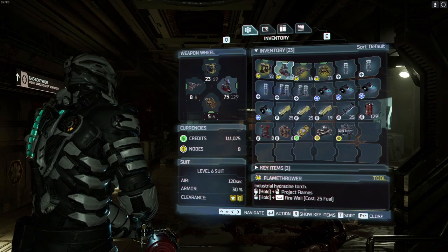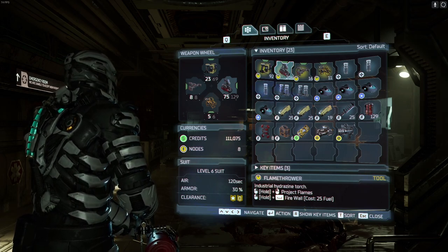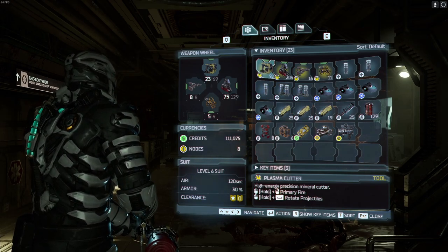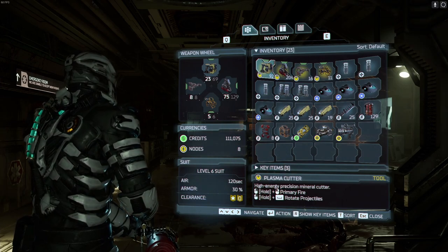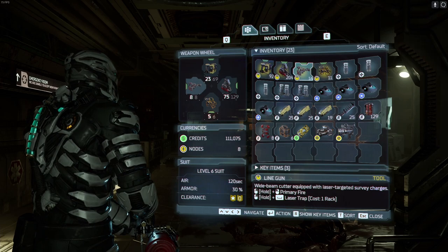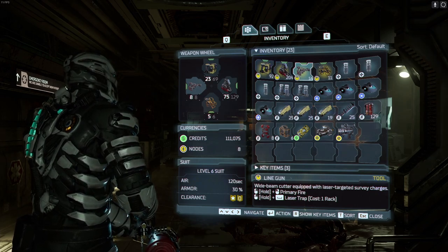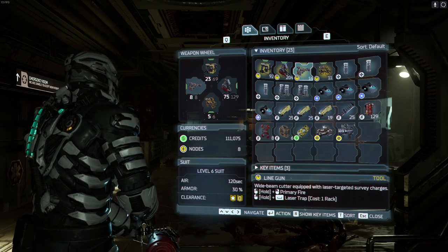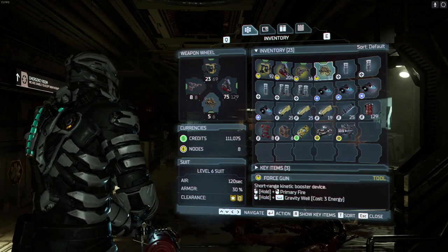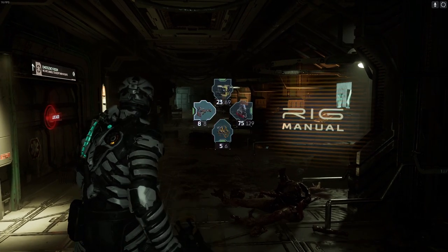So it actually tells us here - the flamethrower, we can create a wall of fire with it. Interesting. It also gives you a description of the weapons: plasma cutter is a high energy precision mineral cutter; the flamethrower is an industrial hydrazine torch; the line gun is a wide beam cutter equipped with laser targeted survey charges so you can put a laser trap down; and the force gun is a short range kinetic booster device so you can create a gravity well. I'm sure we'll get to experiment with these later on.